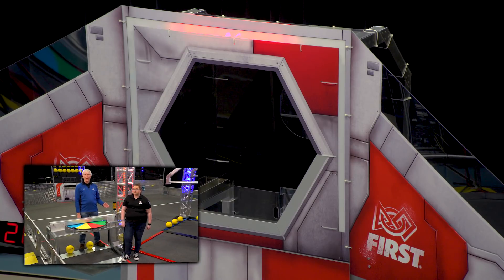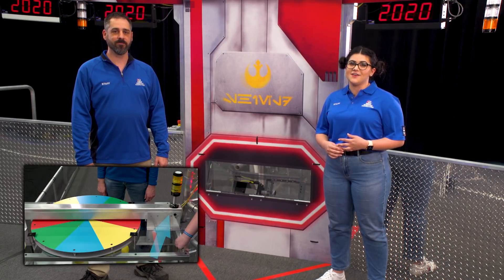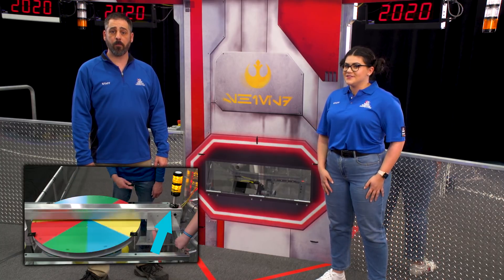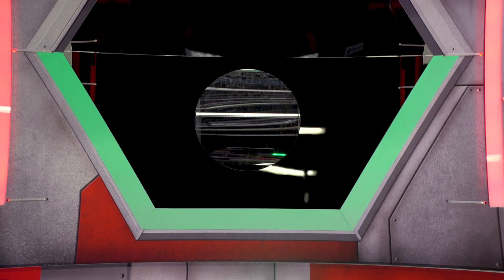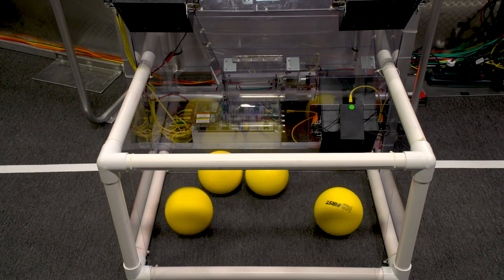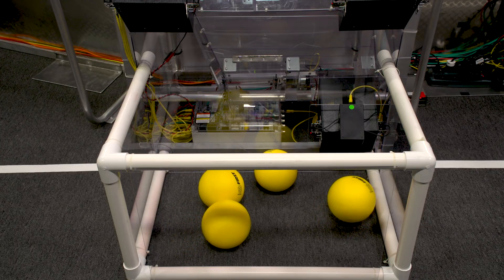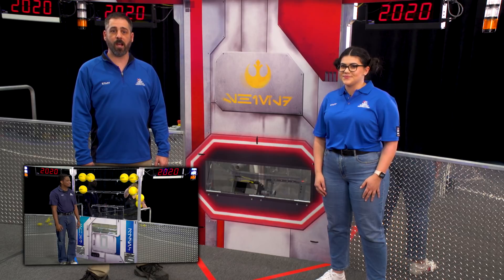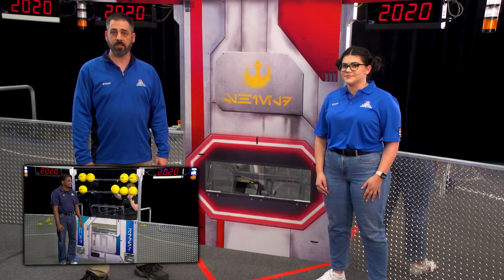Be sure to watch the Trench Run and Control Panel video with Chuck and Amanda for full details about activating a stage of the Shield Generator. The Power Port features a Vision Target for robots to use. The Vision Target is made of retroreflective tape and frames the bottom of the Outer Port. Once Power Cells are scored, they will be available for the Opposing Alliance in the Corral. Check out the Loading Bay video with Malcolm and Fiona to learn more about how and when the Power Cells need to be re-entered into the field.